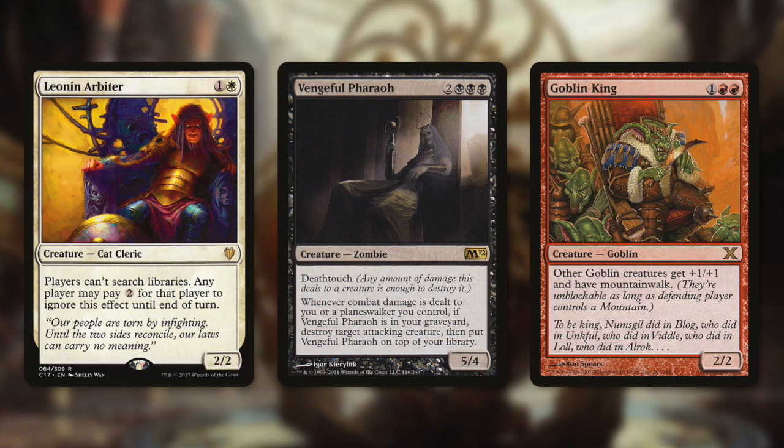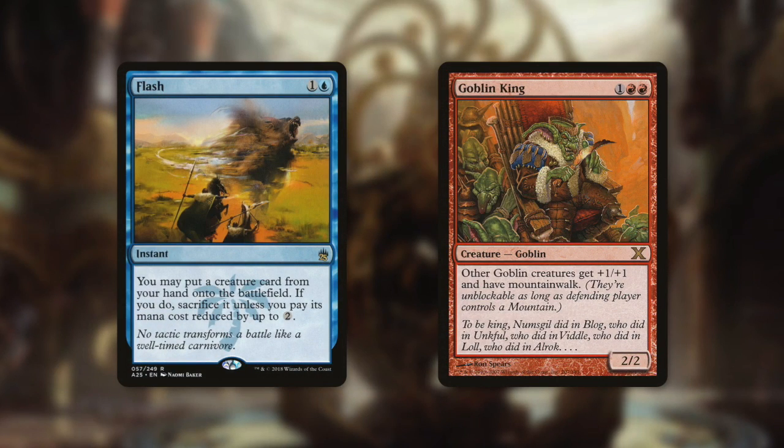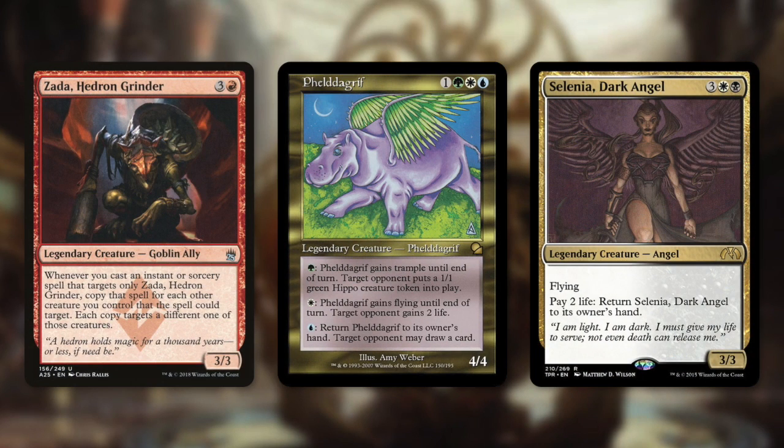The most important part of a Commander game can happen even before the game starts — you need to make sure that you're communicating expectations ahead of time. Try your best to figure out if your decks are compatible to play against each other. A Flash Hulk player and a chairs tribal player probably aren't going to have any fun playing against each other. If that communication didn't happen ahead of time, that's okay. If you don't want to play a second game against someone, that's completely fine — it doesn't mean they're wrong or a bad person for wanting to play the way that they play. By playing with more and more people, you eventually learn the level and types of decks that you enjoy playing with and against, and you can form a playgroup and set your own group rules.